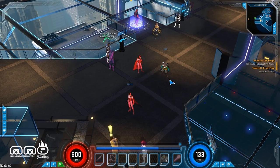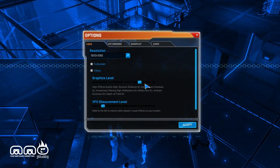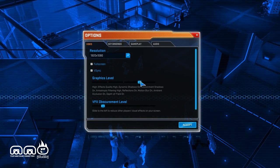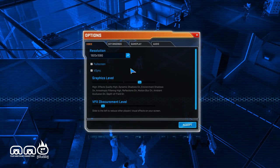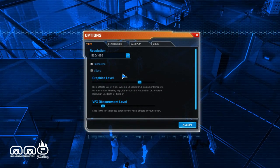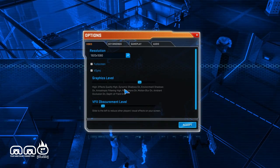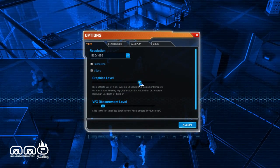Next thing is the options menu. Hit escape to bring this up. I do have a little bit of a problem with this — it ties all the graphics settings together in one slider bar. I would actually have preferred to see these as individual settings I can set by myself. Maybe my setup has certain settings that hurt me more than others — maybe dynamic shadows hurts me a lot, but I'm okay with lots of good backgrounds.